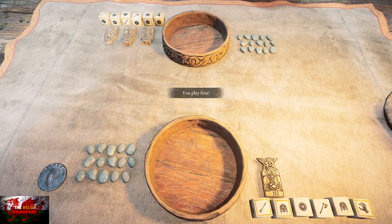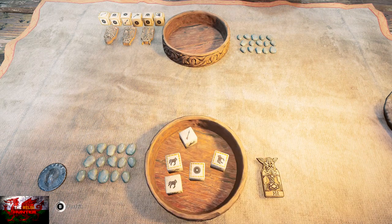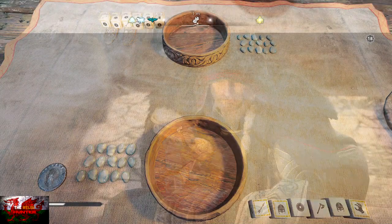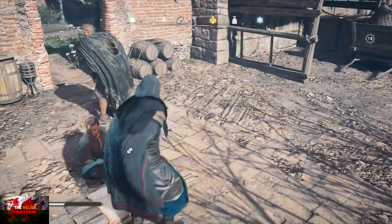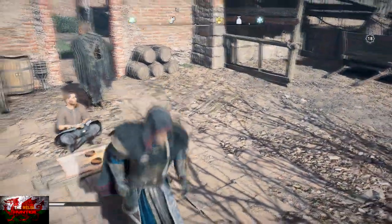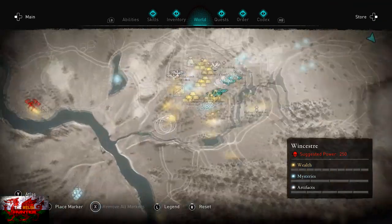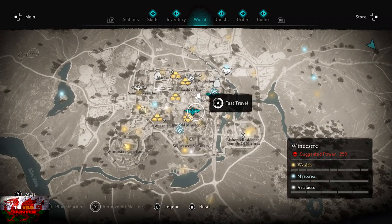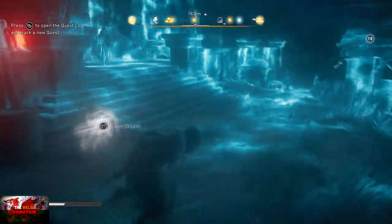Now, it doesn't matter if your opponent rolls first. If he does roll first, that's fine, but you should roll your dice then, and as soon as you do that, press and hold the B button — or Circle on the PlayStation — and forfeit. Then, once forfeited, wait until Eivor stands up and you have control, then you can fast travel to literally any point. Go and find an enemy to make sure it works, and you should have the ability to slice off enemies without being touched, harmed, or even seen.